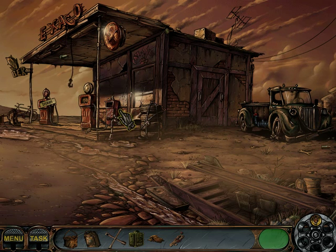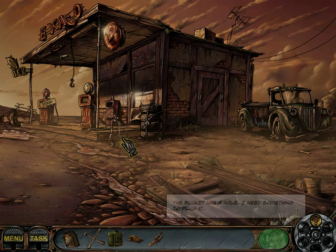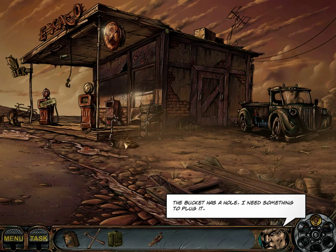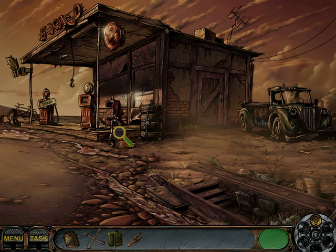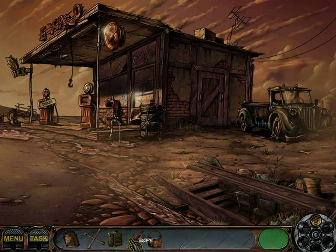Looks like there's a bunch of stuff I can pick up here at this empty, run-down gas station. There's something here! This is a faucet. Gonna get some water in there, but it has a hole. What could plug the hole? How about this cloth — that will work. Now I have a bucket of water for some reason.